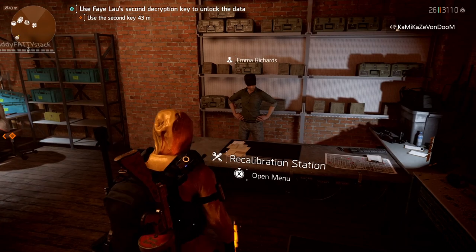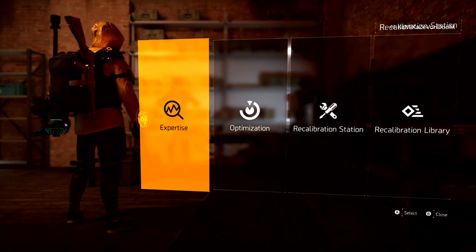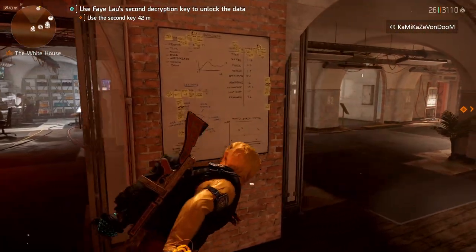Here we are at the recalibration station at the base of ops in Washington D.C. There's this new tab called Expertise — what is that? We're going to go through it completely.